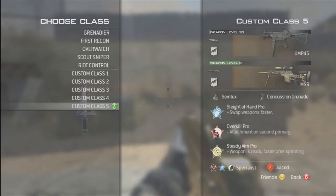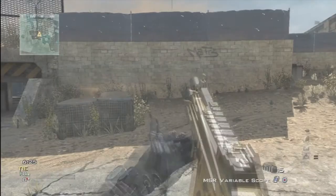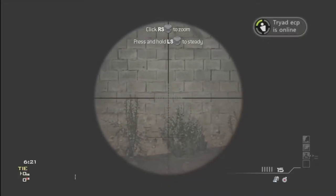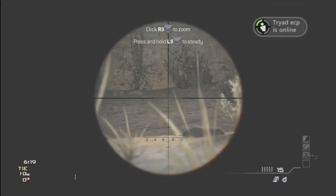I'm using Overkill as my second perk just so I can be wielding two primary weapons, and you need a sniper rifle to operate this glitch. What you got to do is you have to whip out the sniper rifle and you have to zoom in, and while you're zooming in you have to lay prone.